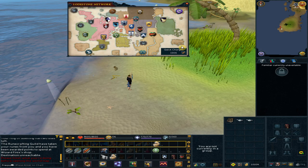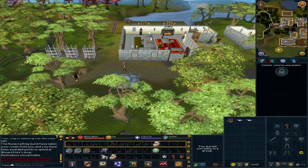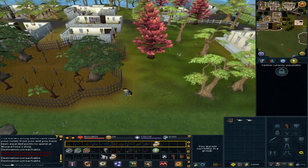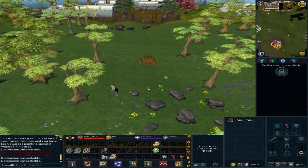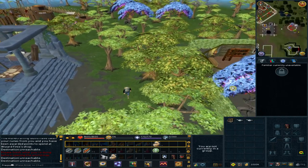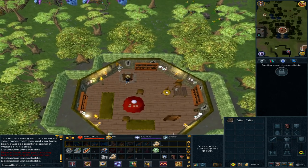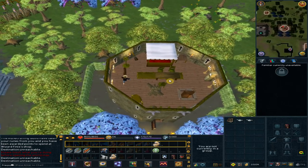We are heading to the Sorcerer's Tower. Head south to the building with the quest icon. Climb up the ladders all the way to the top and pick up the money pouch.